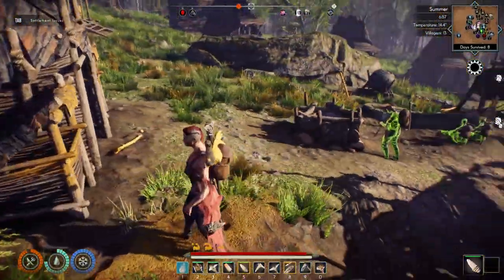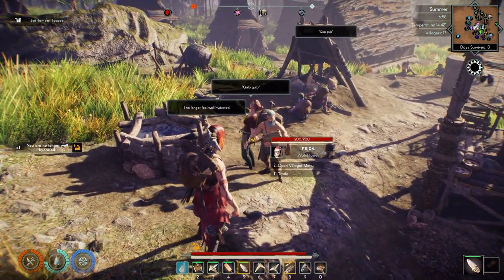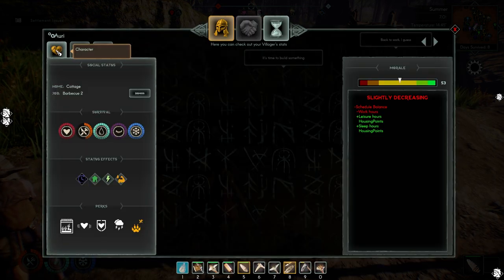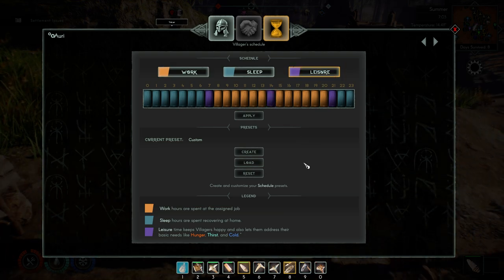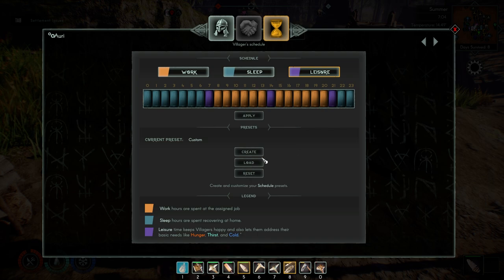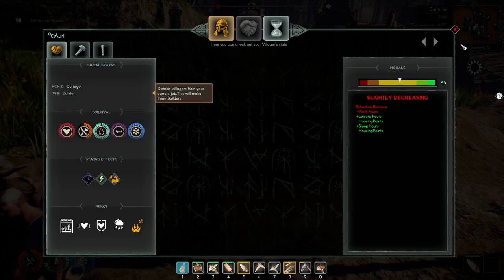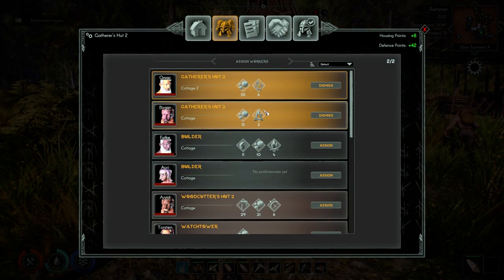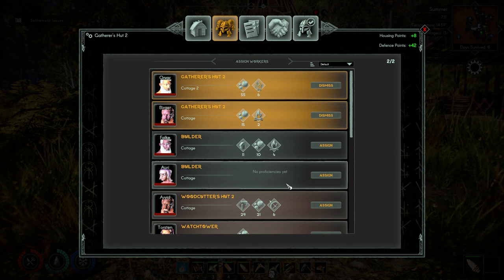I need another gatherer. Who is my cook? You're no longer cooking, you're just going to be gathering. Let me manage the workers - I'm going to add some leisure time in the middle of the day, then dismiss you from your job and assign you a gathering job. Actually, I already have two people gathering. So where can I put you? You don't have any proficiencies, but we really need to get a lot of food together.